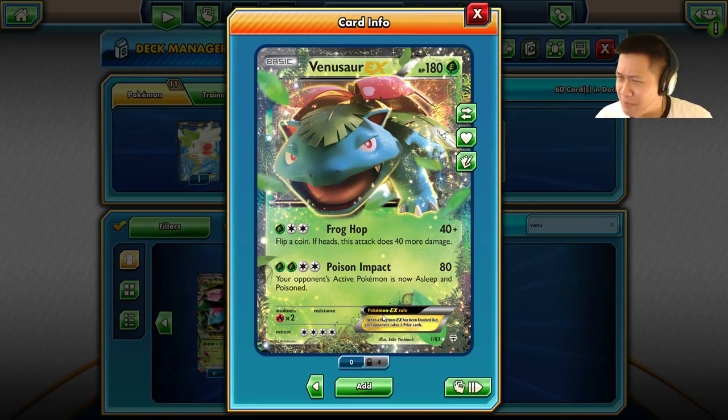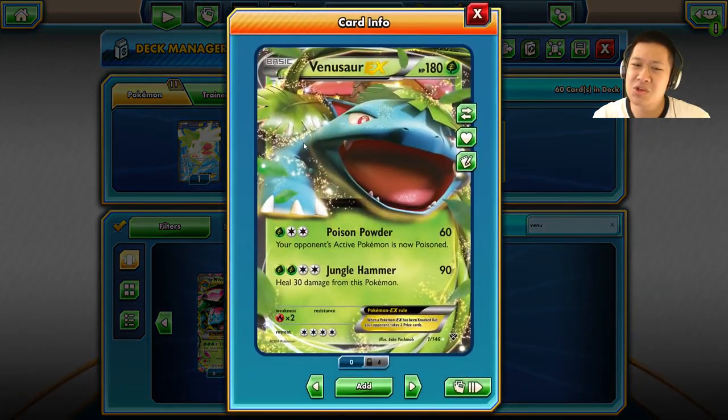I didn't want to have to deal with that coin-flip thing. So that is why that Venusaur's first and critical attack was a problem. And not only that — the second attack: the other Venusaur is actually better. Poison Impact puts the opponent to sleep and poison — not bad, that is one-shot potential and disables them. But you just give this guy a Muscle Band and he does almost the same thing. The sleep thing is another coin-flip I didn't want to deal with — just too much randomness.